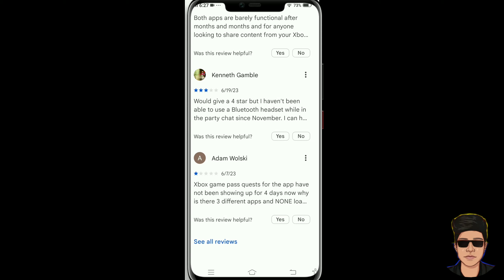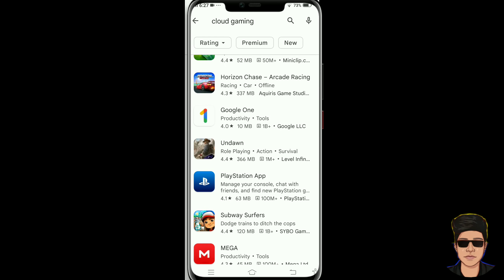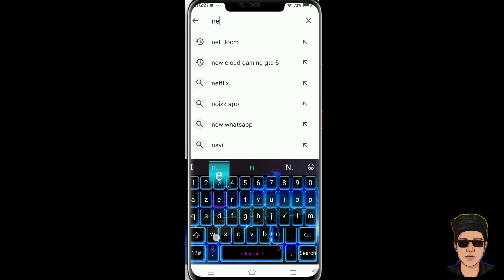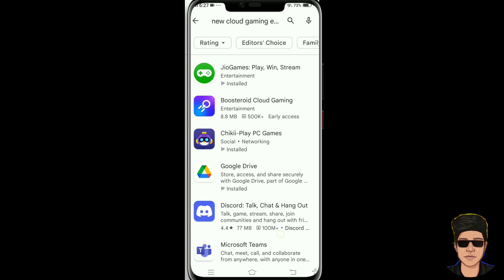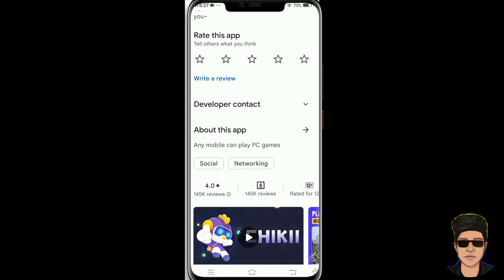We can do this. Let's see if we have a new cloud gaming. Click on that. Checking cloud gaming — it's called cloud gaming. It's called the king. That's the game CC.